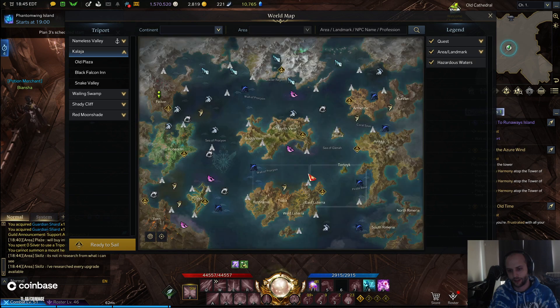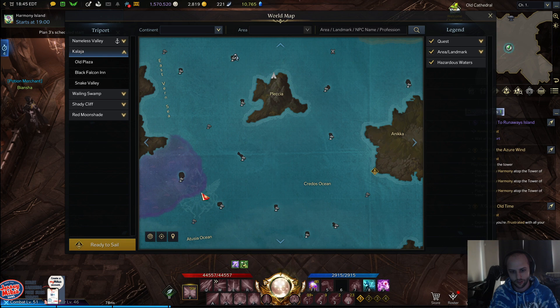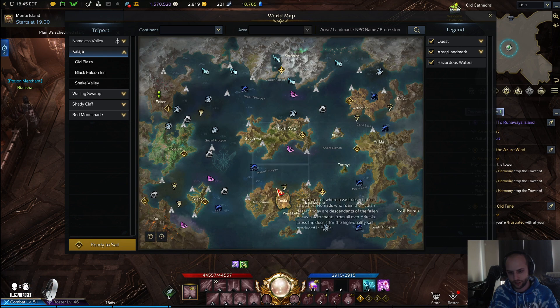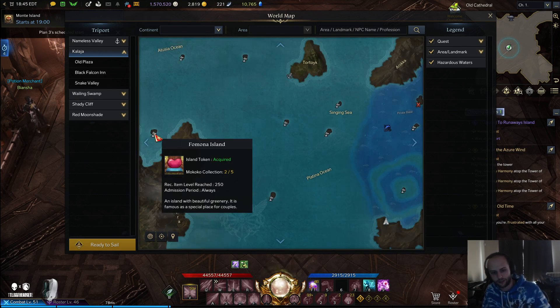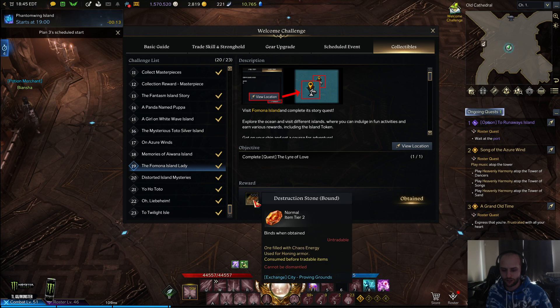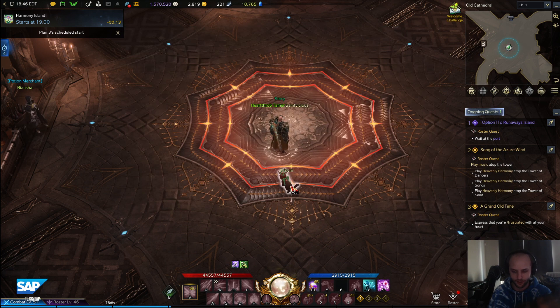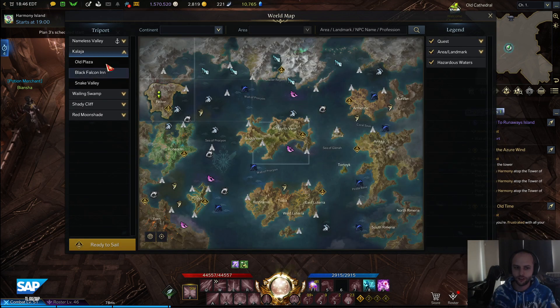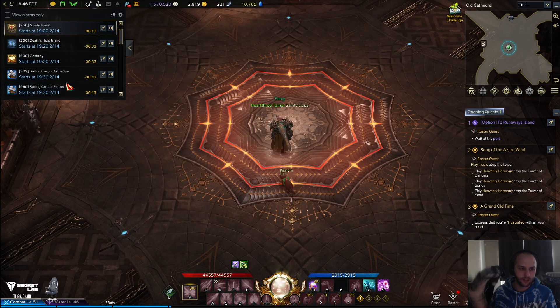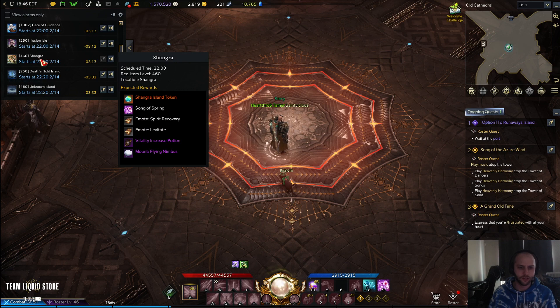If you're having trouble leveling up or getting gear upgraded, there's some secret tech — there's an island called Famona Island. You do this quest on your main character, and then do it again on your alt (if your main is male, do it as a female alt). Finishing the quest gives you collectible number 19, which gives you 1,500 and 500 stones plus double the reward on top, so it can give you a ton of gems. There's also Shangra Island, which also gives a ton of gems and pops up every couple of hours.